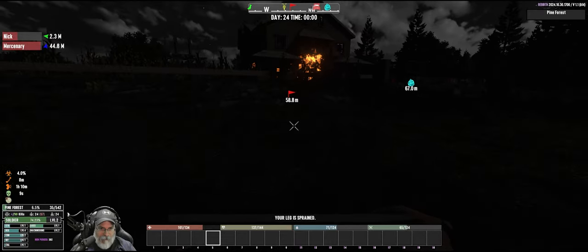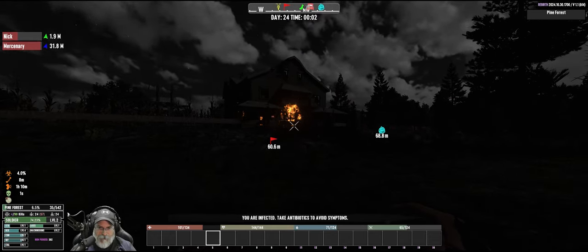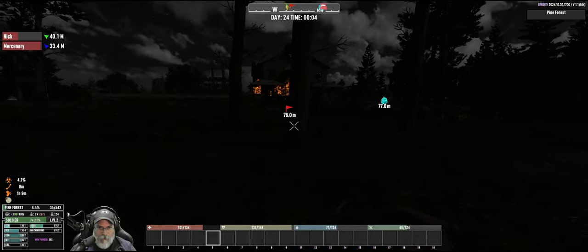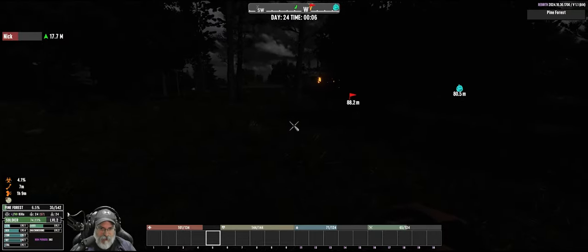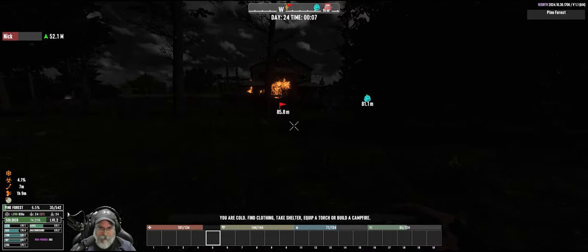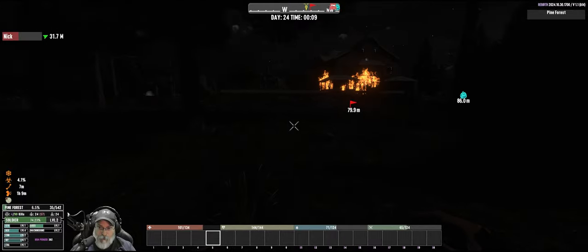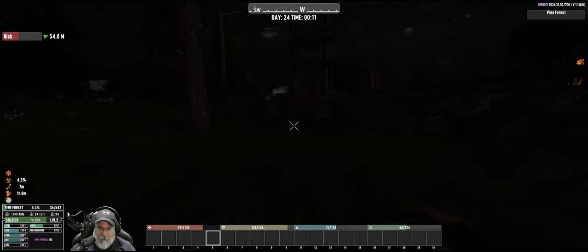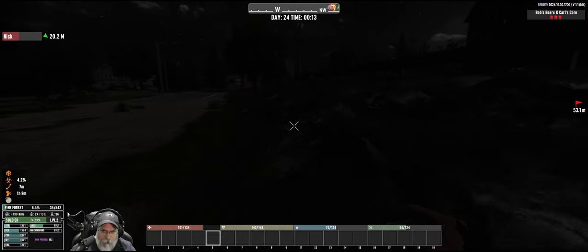God damn it, I have no light. How did the house catch on fire? What am I supposed to do - I have no light, I can't see anything. I can see a burning house. Let's see if we can get to our minibike by Braille, because if those guys catch us on foot we're dead again, especially since I can't see anything. This is terrible. The minibike is this way.